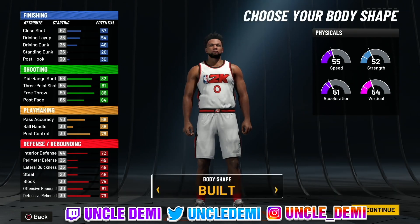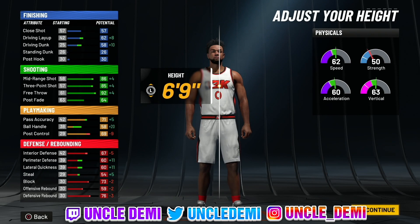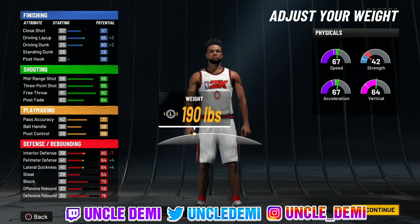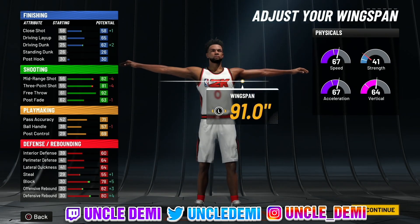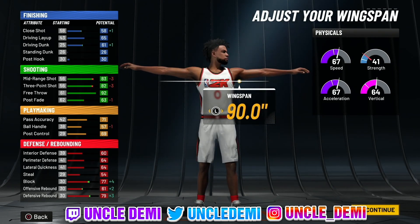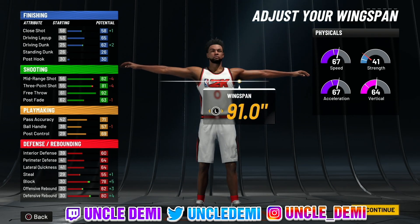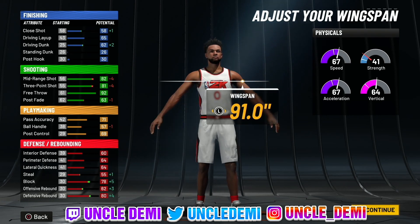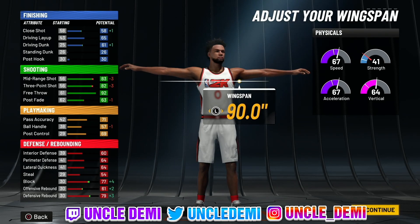On the body shape, we do want to go built. On height, we want to go 6'9". Drop that to 190 pounds — we got to be as fast as we possibly can. On wingspan, you don't want to max it all the way out to 91; just drop it down to 90. There is a jump in your block and your defensive and offensive rebound, but if you want the Stretch 5 name, this is what you want to go with.